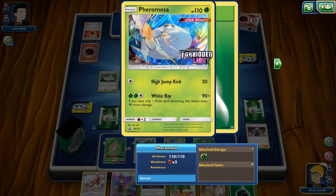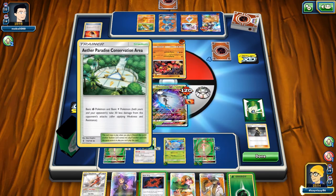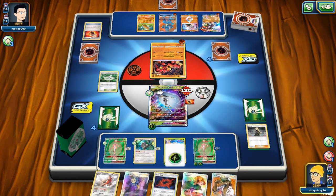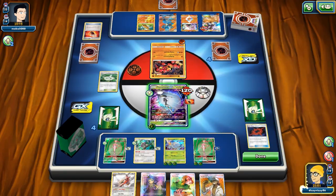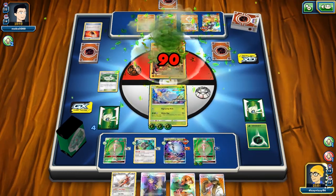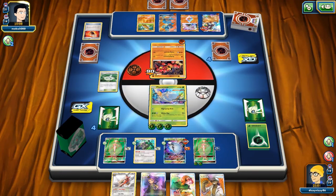I'm deciding where to split the energy — thinking about putting it on this Baby Pheromosa. The reason I'm having such a difficult time making this decision is that I haven't seen Guzmas. We know we have some energy prized because we're only showing about seven or eight energy seen so far, so we're missing two. We need to hit a Super Rod and like the idea of just tapping into this Baby Buzzwole rather than bringing up a GX Pheromosa to get damaged.